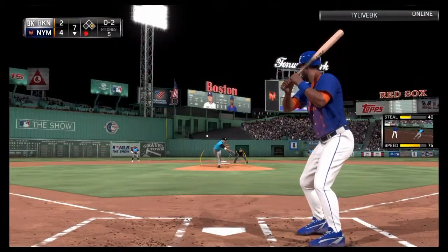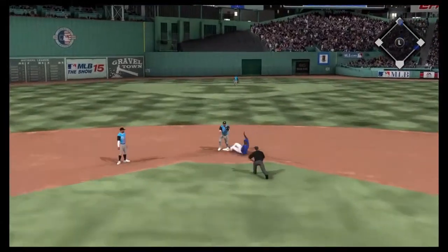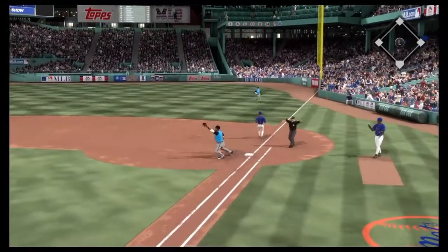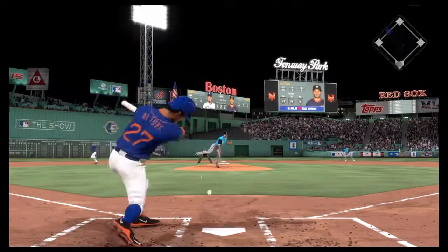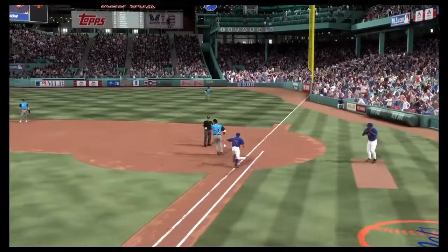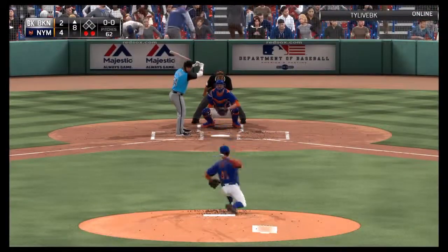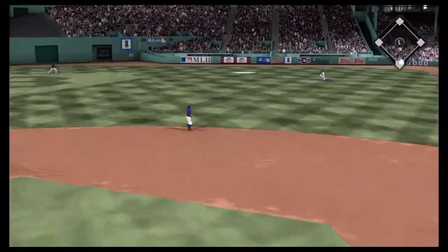Ozzie Smith dribbles one back to pitcher Benoit, who throws to second for the force, but Ozzie easily beats the throw to first. After Ozzie steals second, Jose Altuve grounds out to short to retire the side in the bottom of the seventh.